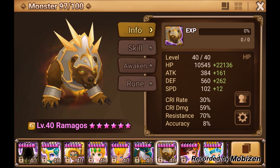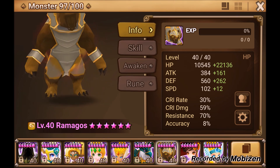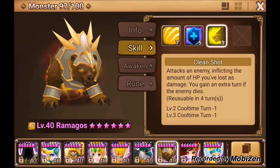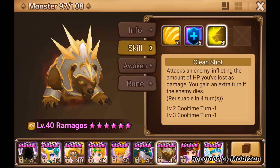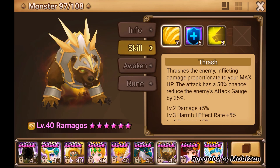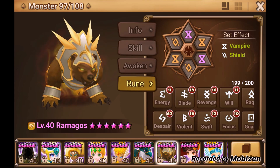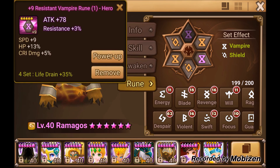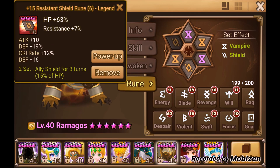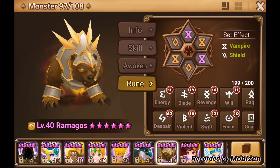Another great monster I haven't featured in videos yet — if built tanky, Clean Shot will just murder some monsters. He has a self-heal and a skill that decreases the attack gauge by 25%. Early game I tell people to run all Energy. The late-game build is Vampire/Nemesis, though I currently have Shield on him because my best Nemesis runes went to Talc instead.